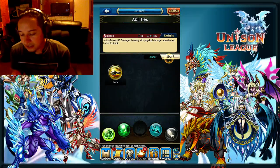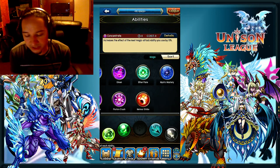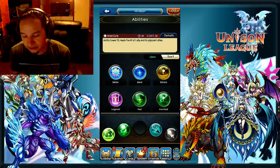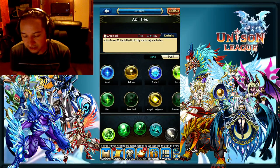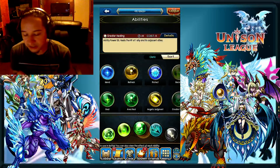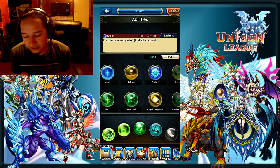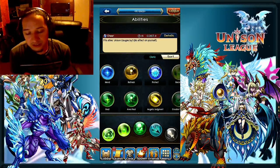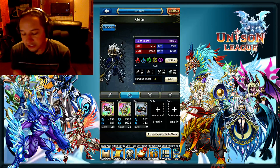If I missed anything, put it in the comments below — I always appreciate different build suggestions. The basic loadout I would go with is Cure, Recover, Greater Healing, and Cheer, because to me it's the most solid loadout I've experienced as a healer.